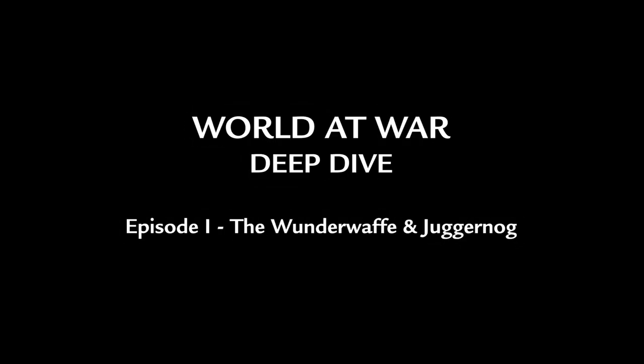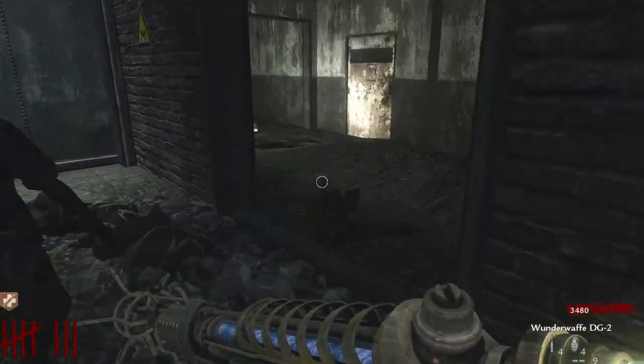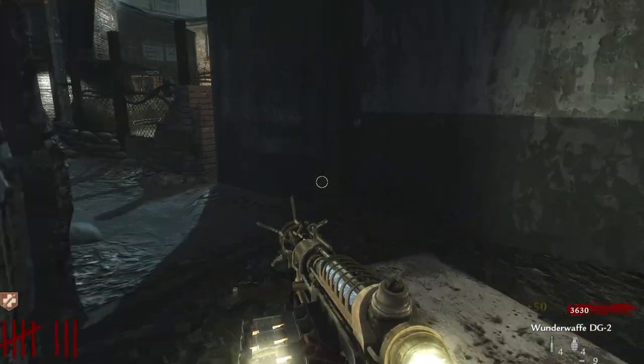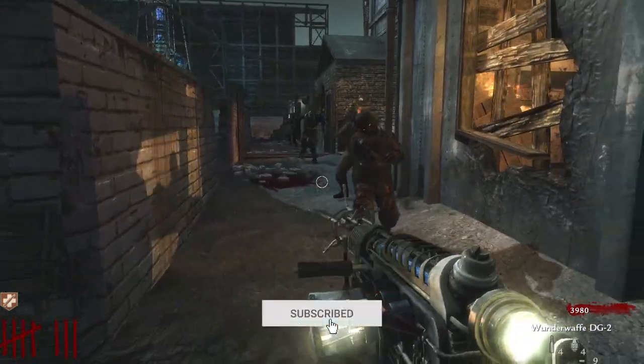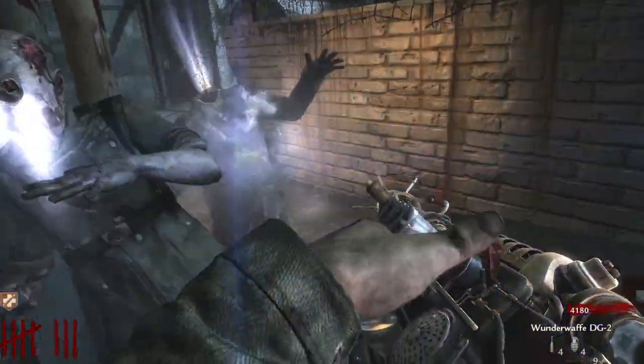Welcome to this new series where I dive into the mysteries and confusing features of Call of Duty Zombies that no one really fully understood unless you looked into the code — and that's what we're going to do. We're starting with World at War, and this video is going to cover Jug, Regen, the Wunderwaffe, how these features actually work, and what bugs can happen.